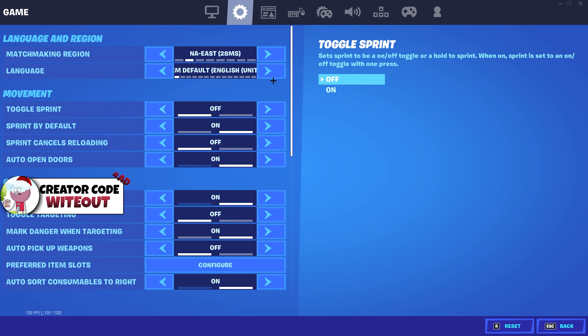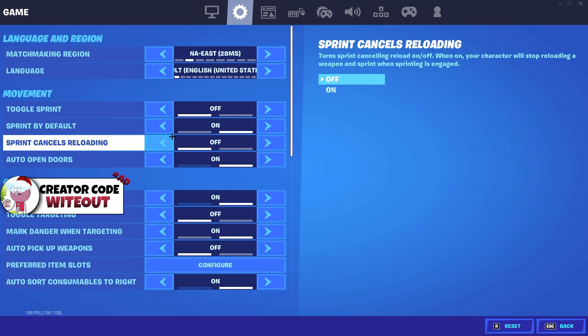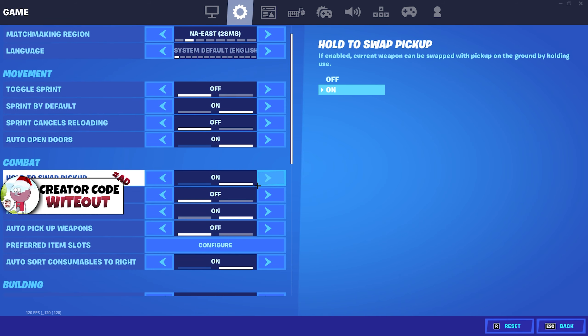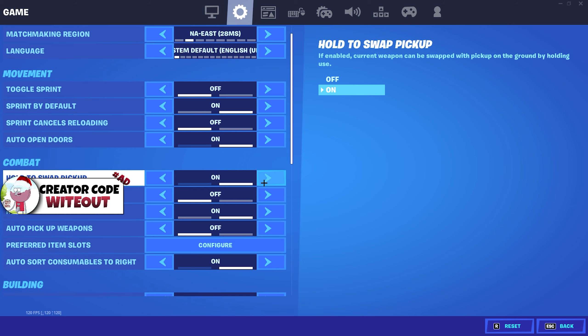Now for the in-game settings: auto sprint off, sprint by default on, sprint cancels reloading off, and auto-open doors — make sure you have that on. Using auto-open doors saves you time; when you're building and accidentally make a door edit, you can just run through and it will open automatically. Also, keep auto-swap pickup on — that's a good setting.